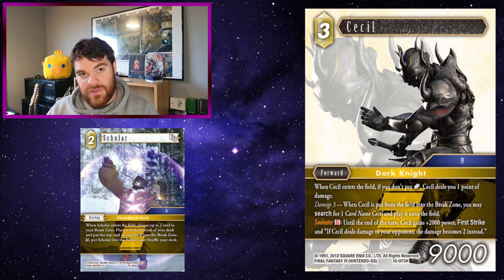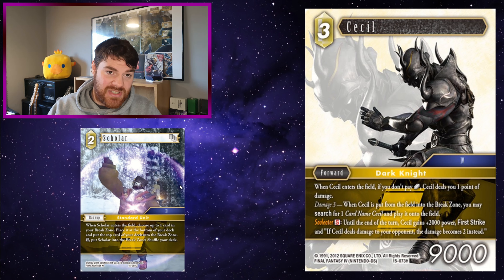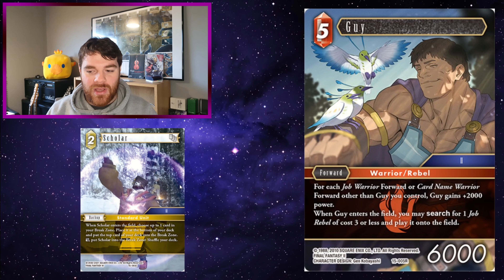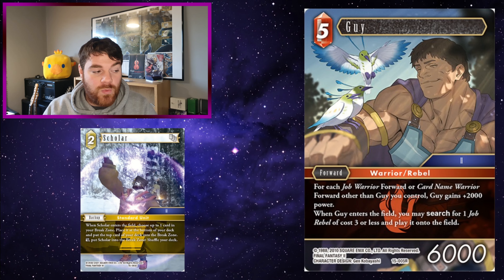Seymour: when Seymour enters the field, search for one summon and put it on top of your deck. But it might be that one-off summon that is huge, that has good EX, that's already in your break zone. Scholar puts it into the deck, then play Seymour to put it on top of your deck. Cecil: when Cecil enters the field, if you don't pay one crystal, Cecil deals you one point of damage — damage three. When Cecil's put from the field into the break zone, you may search for one card named Cecil and play it onto the field. Just cards that like to play things onto the field but also like to be put into the break zone — use Scholar. Scholar puts it back into the deck and can play it back onto the field. Technically you could use Tama because Cecil's ability will stack when he's put from the field into the break zone — use Tama to play Scholar on the field, put that same Cecil back into the deck, play it back onto the field. That's just so stupid — I love it.